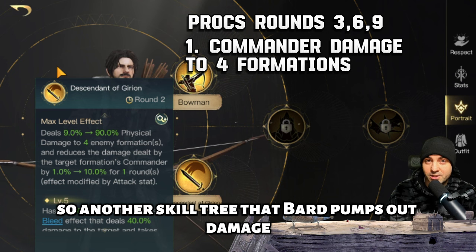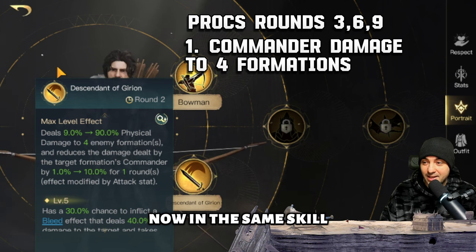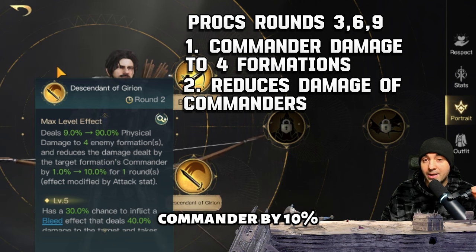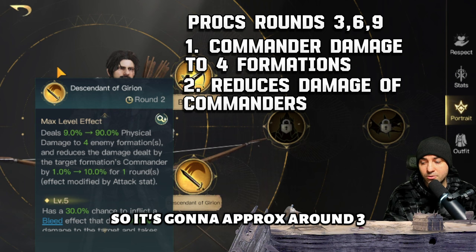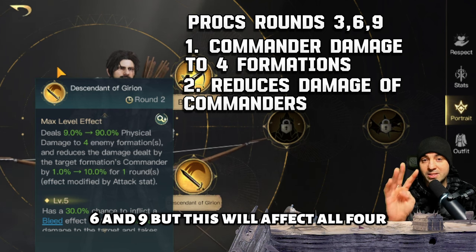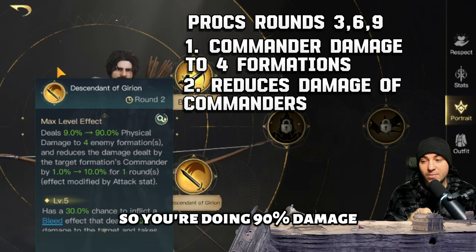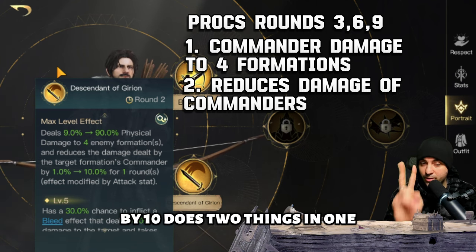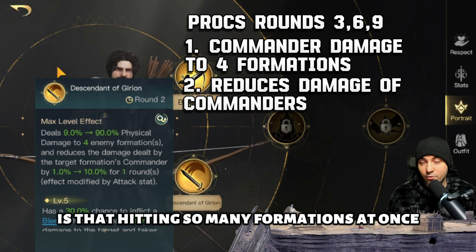His bottom R0, Descendant of Gyrion, is another skill tree where Bard pumps out damage — this time to four formations. In the same skill, it also reduces the damage dealt by the target formation's commander by 10 percent for one round, also affected by the attack stat. This has a two round cooldown, proccing on rounds three, six, and nine. It hits all four targets, dealing 90 damage and reducing commander damage by 10 in one move.